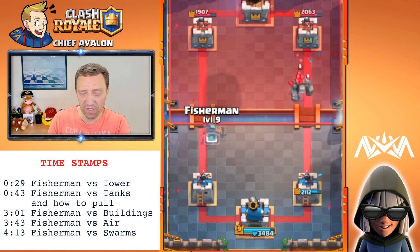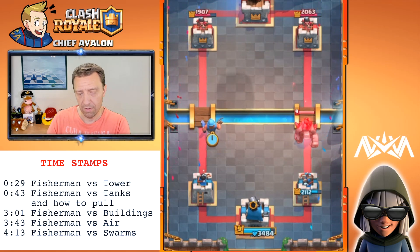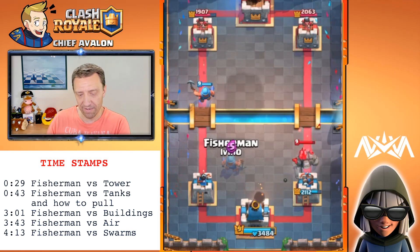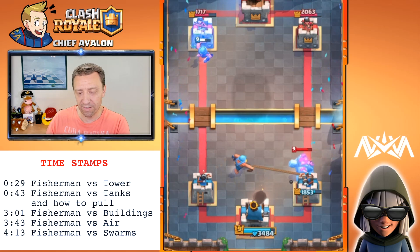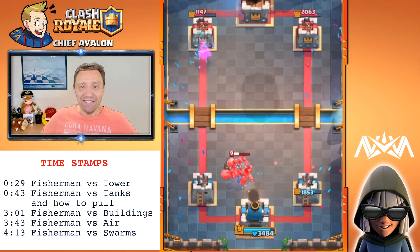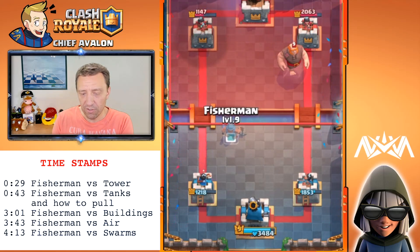Let's see if that works — there's the Golem, let's place him. Oh, he ignores him. What about this tile then? That works! Wow, but that reach is insane guys.